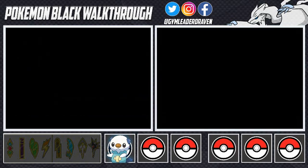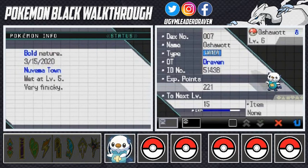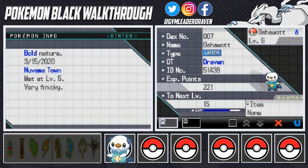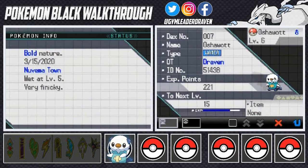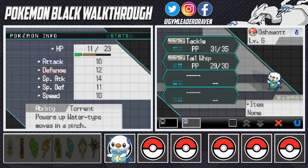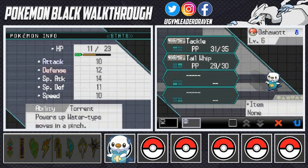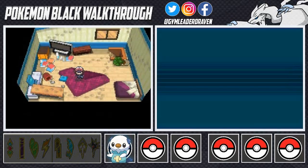Let's check out our first Pokemon — Oshawott the water-type. It has a Bold nature, which boosts Defense but lowers Attack. Its ability is Torrent, which powers up water-type moves when HP is low. Since I'm more of an attacker, the Bold nature might be a concern, but Oshawott's Special Attack is where it's at — it's a special attacker, and Oshawott fits that bill perfectly.